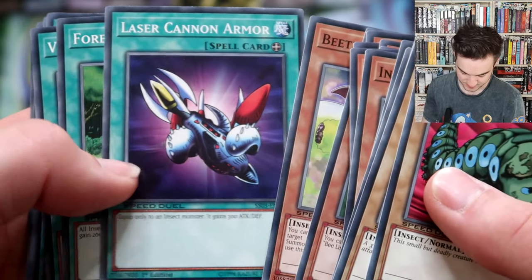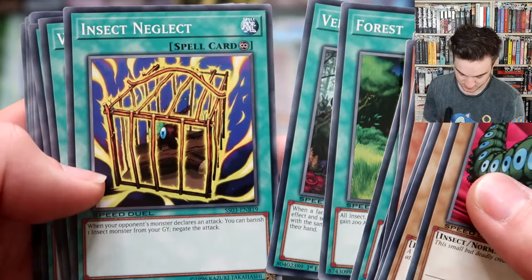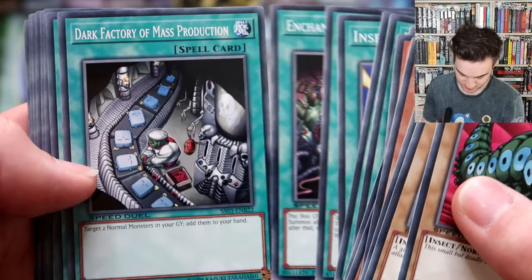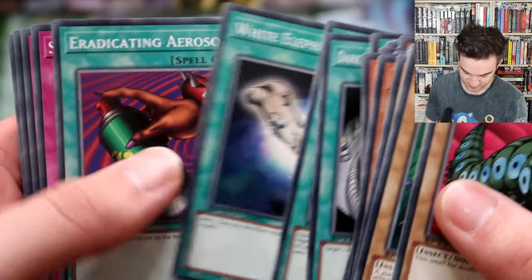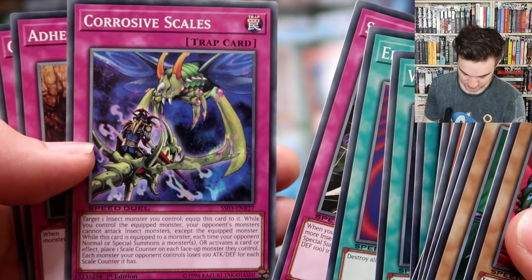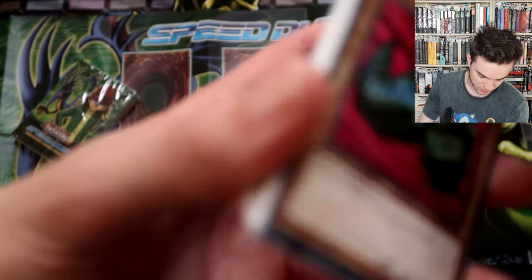Pinch Hopper, Insect Princess, Gokipon - two Gokipons - B.E.S. Soldier Beetron, Laser Cannon Armor - that was used in like the first or second episode. Forest field spell, Verdant Sanctuary continuous, one insect... Worm Bait, Enchanting Fitting Room, Dark Factory of Mass Production - that's probably also going to be a meta card if Exodia ever comes to Speed Duels, which I doubt. Amulet of Ambition, White Elephant's Gift, Eradicating Aerosol, Spider Egg, Corrosive Scales, Adhesion Trap Hole, and Order to Smash. That was Weevil Underwood's deck for Speed Duels.